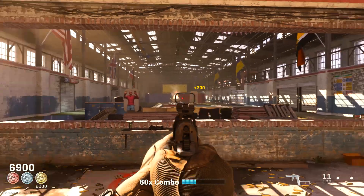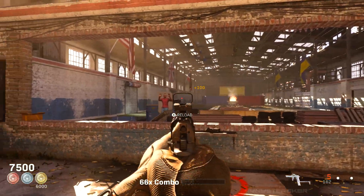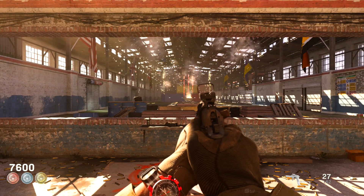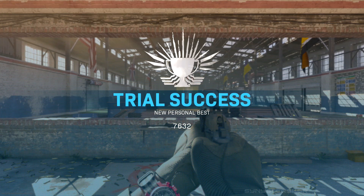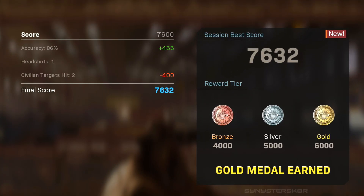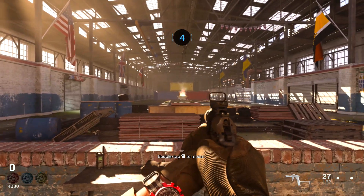There's also an accuracy bonus at the end worth a couple hundred extra points. To get a gold medal you need a combo of about 50 to 55 while avoiding civilians. My best score after 10 minutes was 7632 — a 66 combo with 86% accuracy and one civilian hit, which is well over the 6,000 score required for gold.